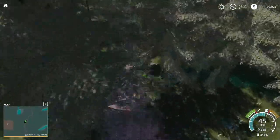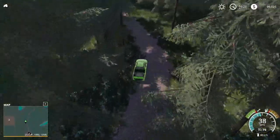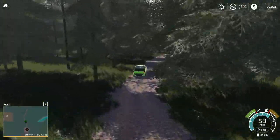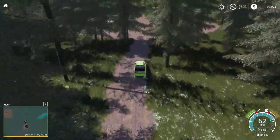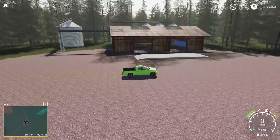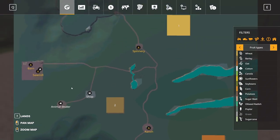I love the thickness of the trees — it feels like it's overgrown and needs some serious forestry work to get these little forestry roads back up and going again. Here we are at the ranch sell point — it's a cool looking building. So right down here again we started here, went up to the animal dealer, went back down, and then came over here.